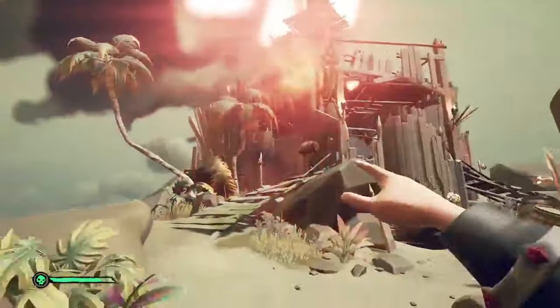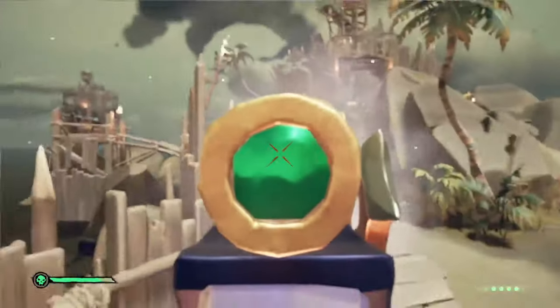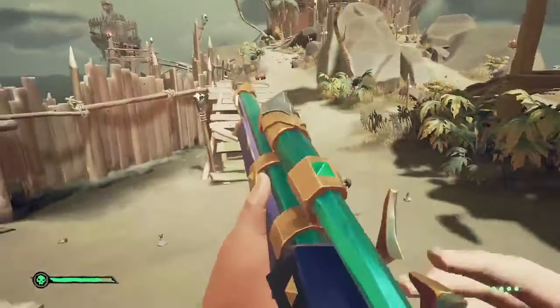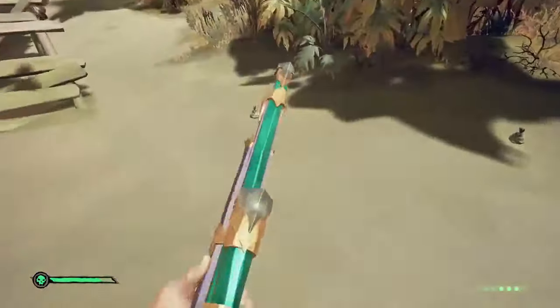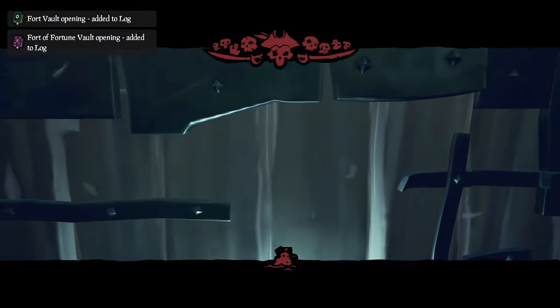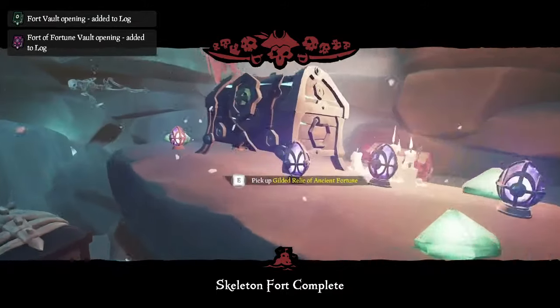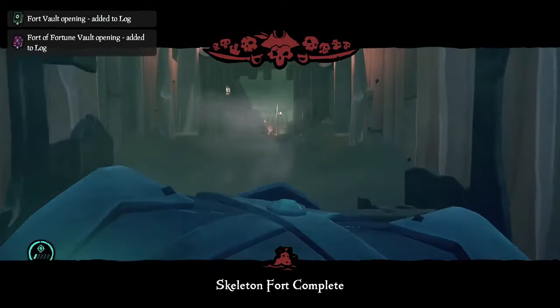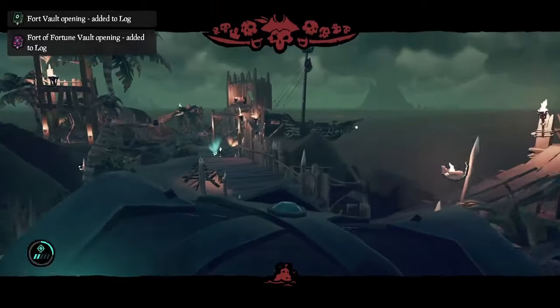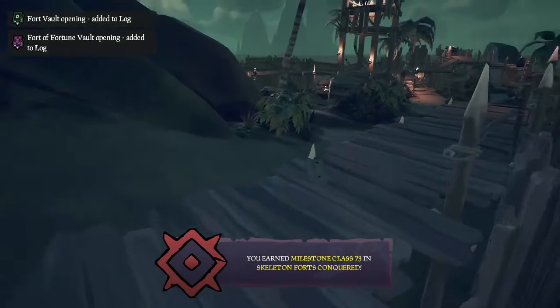Forts of Fortune are the best way to level Athena's Fortune in Season 11. They only take about an average time of 29 minutes if you're on a sloop, and it could be done way quicker if you have an experienced galleon or brigantine, as they could take about 15 to 20 minutes. They drop tons of regular loot items, gems, a bunch of Athena's trinkets, two Athena's gunpowder barrels, two stronghold gunpowder barrels, and an Athena's chest, and with some of these items being buffed in Season 11, there's no doubt that this is the quickest way to do this.